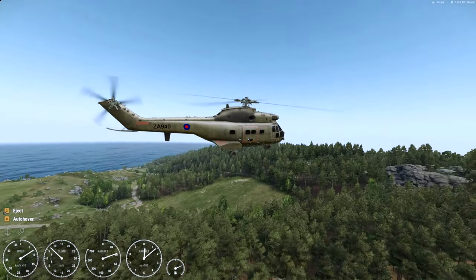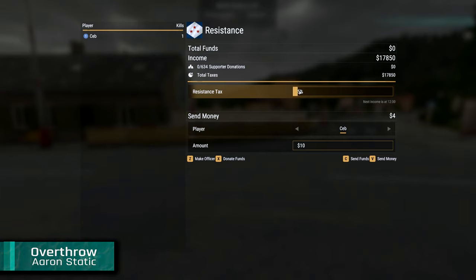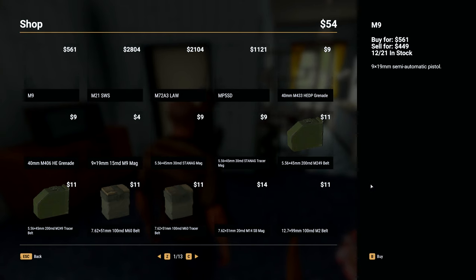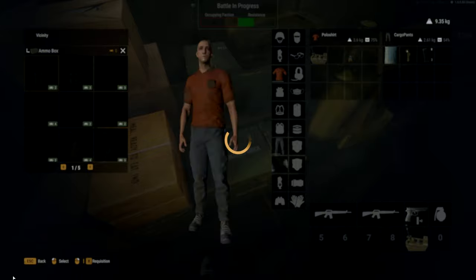Now let's move on to the next mod which is really creative and that is Overthrow by Aaron Static. Overthrow is a dynamic single player or co-op campaign where the mission is to overthrow the oppressor. This mod is in early access but has already a ton of amazing features. You basically start off with nothing in a small town and fight your way to remove the occupying forces on the map, gaining support from the civilians as you progress.